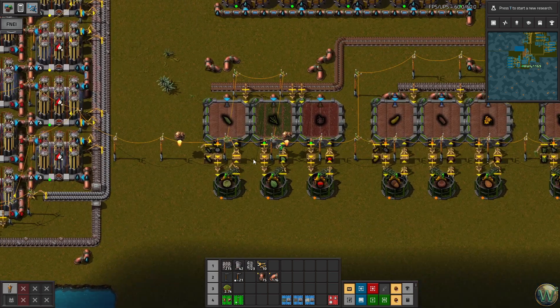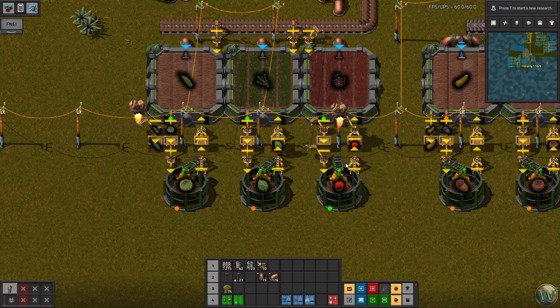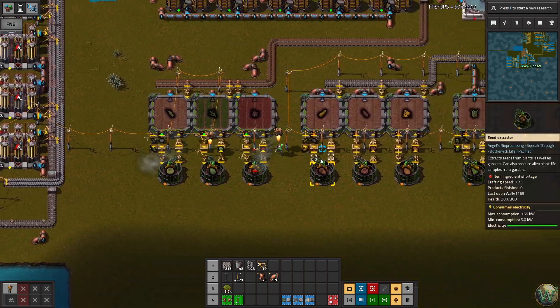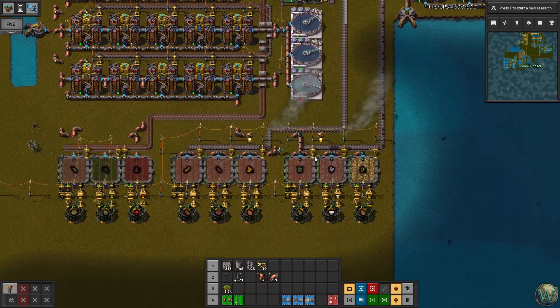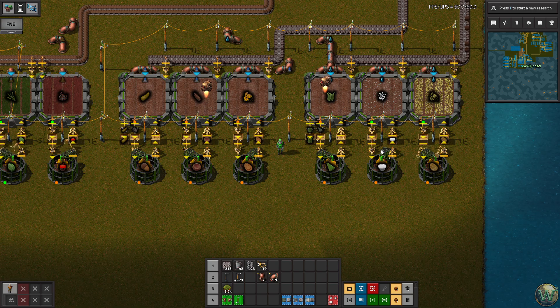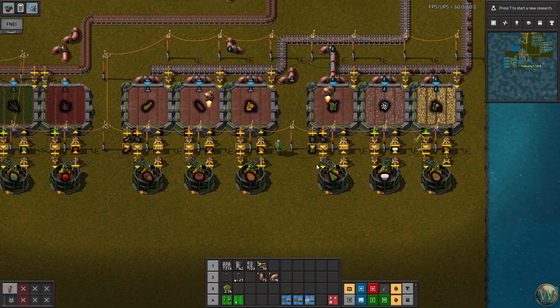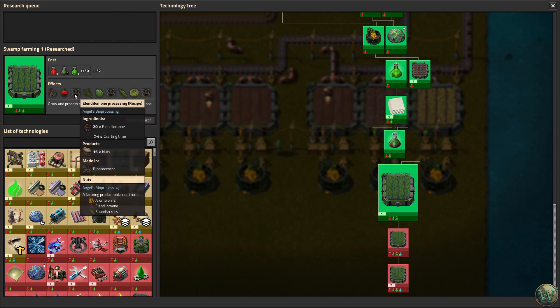That looks like everything — all the farms are working. We have output here. There's no output here yet because we're using all of it to make into seeds. Once we have 500 seeds we'll be done. I could limit these using the circuit network but I don't really care — they make so fast and once they're made it'll just be using a tiny amount. I didn't connect the sand belt all the way — oops. These three are all waiting on sand.